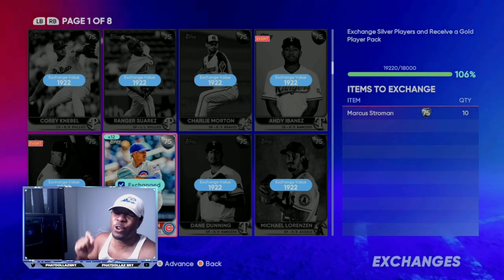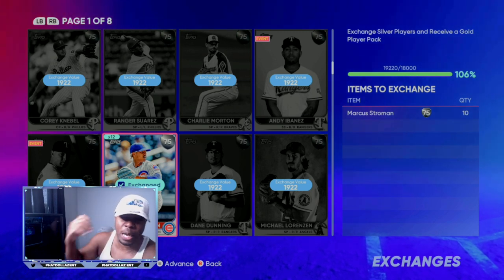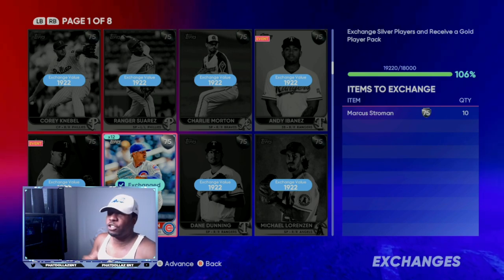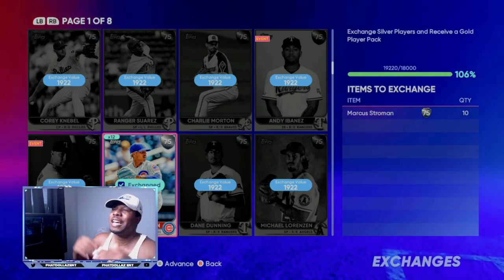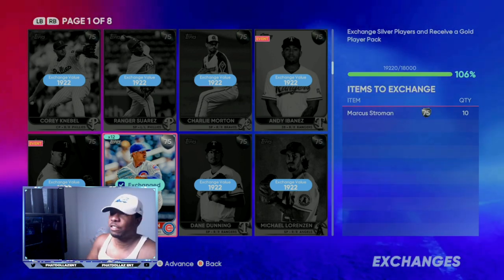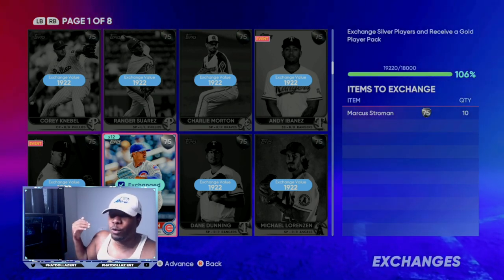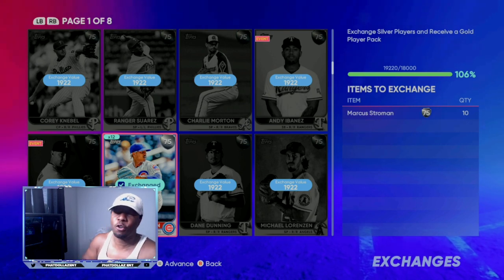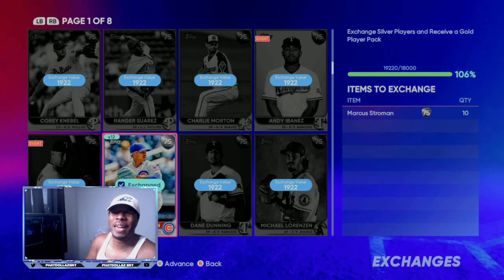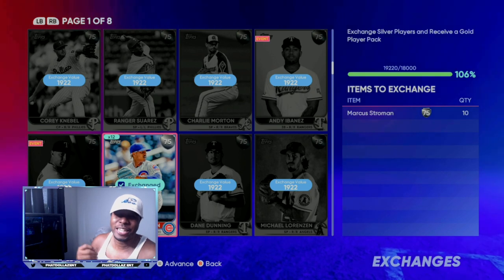You're going to be pulling a lot of golds that are going for at least double profit — that's a little over 1,000 stubs at minimum. You also have the potential to pull cards going for 2,500, 3,000, or even higher stubs. With 75 to 100 packs, if you get 20 to 25 good cards going for at least 2,500 stubs, you do the math — you are going to be making a lot of stubs. Simple and easy, and that's what no-money-spent MLB The Show 22 is all about.